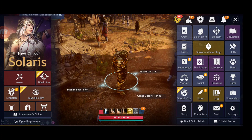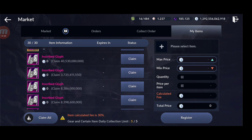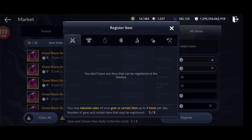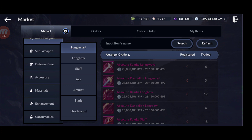For me, the best way to get silver has been and still is the market. You can make a lot of silver if you know how to time it — sell when the price is going up. For example, I've sold many grand blackstones; right now 1,000 gives 2.8 billion on my server. With server merges bringing more players and more silver into the economy, prices will likely keep rising.